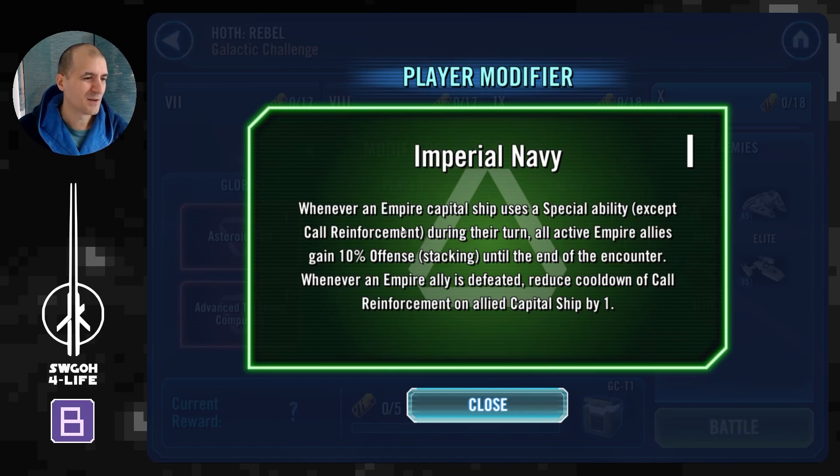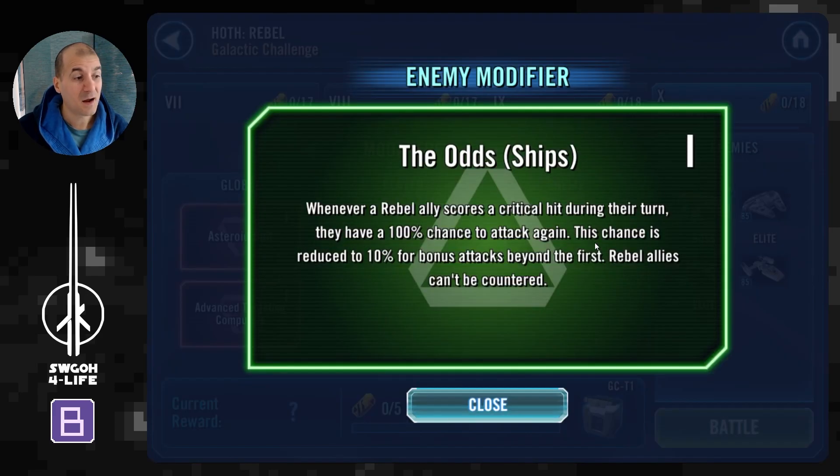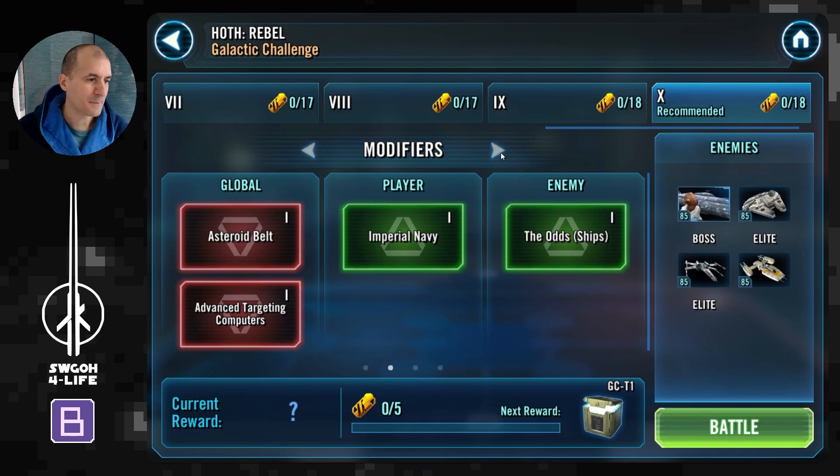Unlike for Rebels — they get the 'against all odds' modifier where they have a chance to attack again, so they'll be getting a lot of attacks on top of Falcon's assisted attacks. Definitely the Rebels modifier is a lot better here.